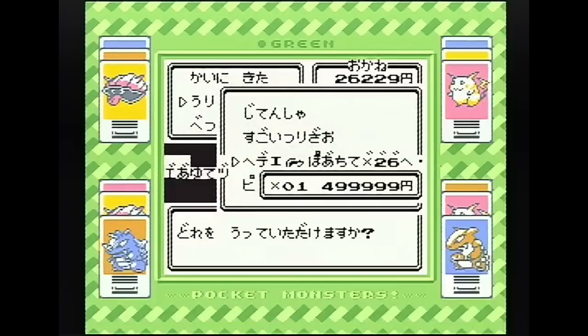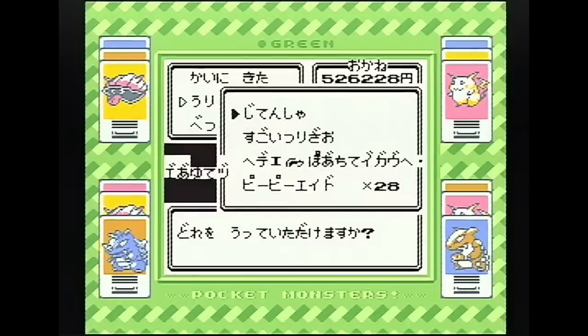1回「売りに来た」を押します。そうすると、謎のアイテムが499,999円という物凄い額で売れるわけですね。こちらを売ります。はい、一気に大金持ちですね。